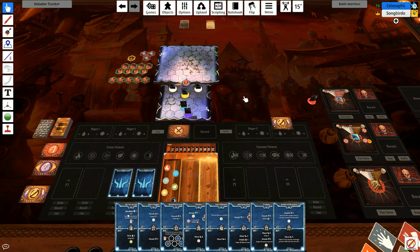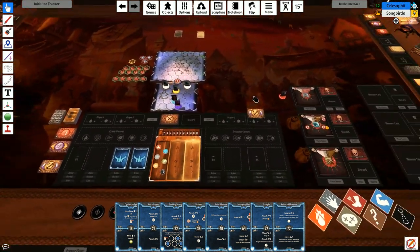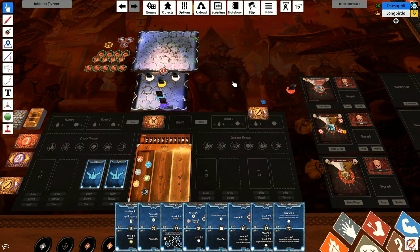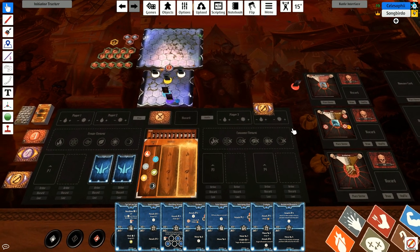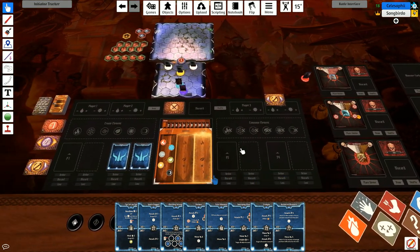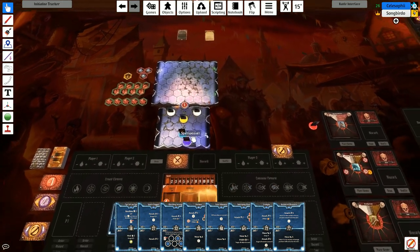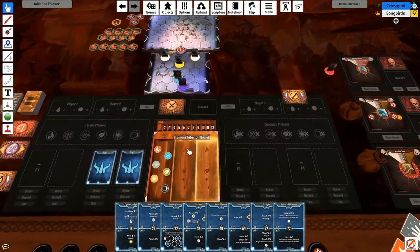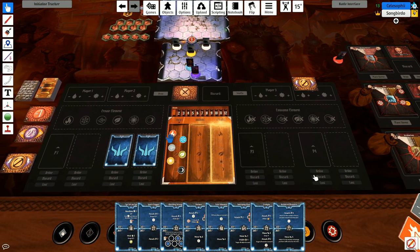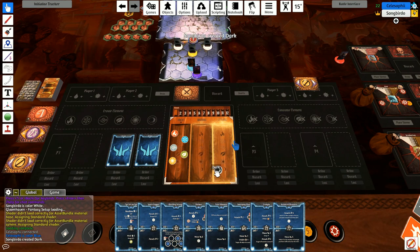Welcome back to our two-player campaign. We're going to the diamond mine. You may notice this has changed a little bit — I'm trying some of the automation here, starting with this player mat. It tracks elements. Notice the big black border around it — this whole thing is scripted and automated. If you want to add an element, you push the 'create' button and it moves it for you automatically.